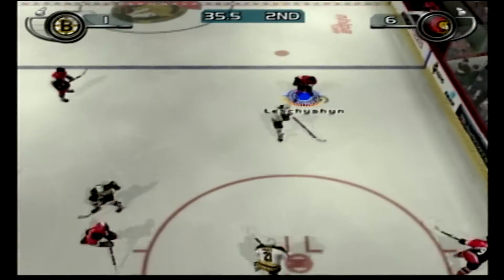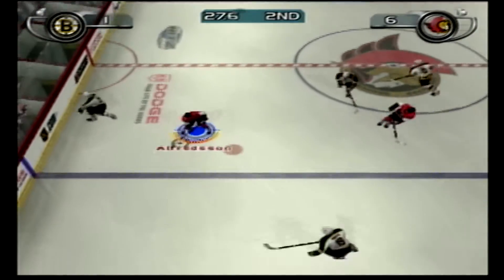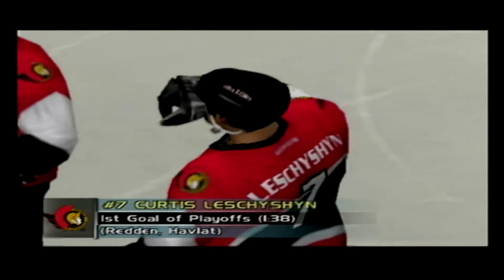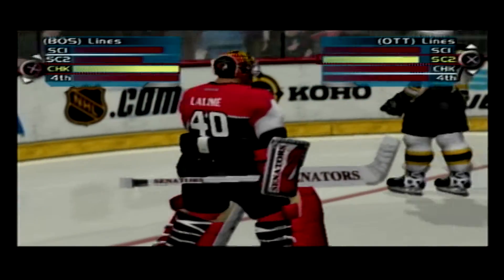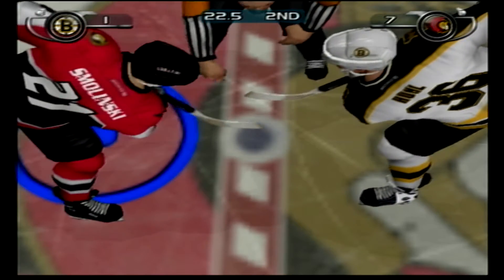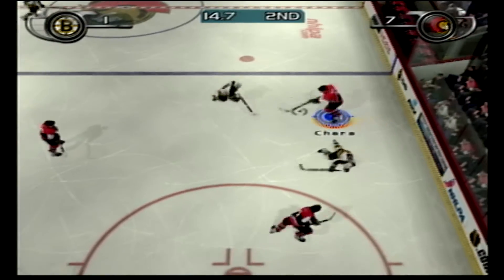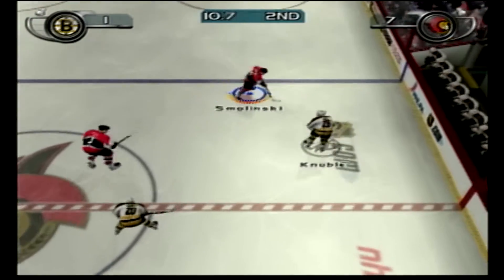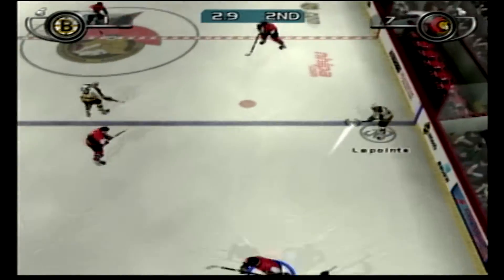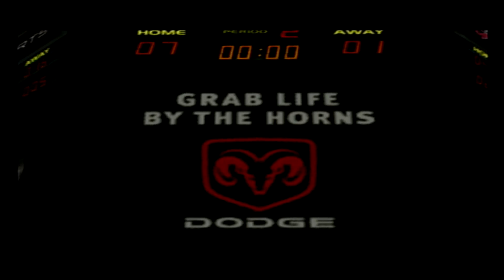That's back to Redden. This is one of the nicest goals you're ever going to see — great concentration, great hand-eye coordination, great goal. Play to Phillips, it rings off the crossbar — he shoots, the shot's blocked. Now hit up number six and number nine Martini. Knoble controlling the puck — we're done with the second period. The Senators carry a huge lead out of the second.